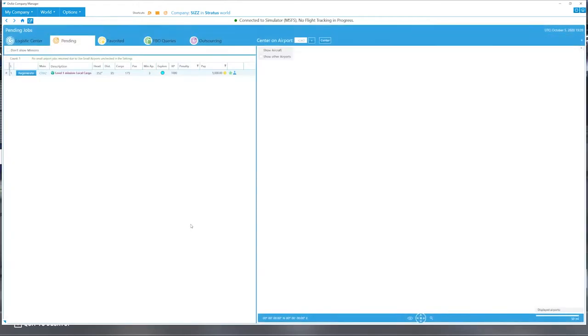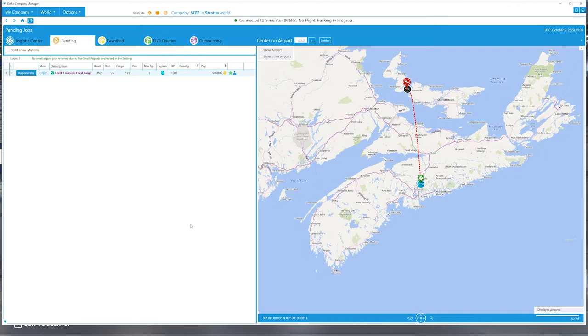Looking at pending jobs, the game gives you some missions. Once you complete those missions it gives you experience points and pay for the job, helping you become profitable early on. There's a job from Halifax taking 175 pounds of equipment pallets over to Summerside, PEI — a size-three airport — but I don't want to fly back to Halifax empty since we're in Charlottetown. So we'll look for a job departing from Charlottetown.